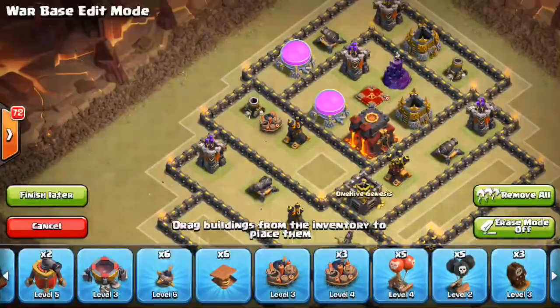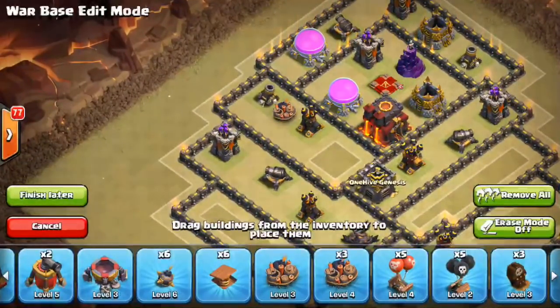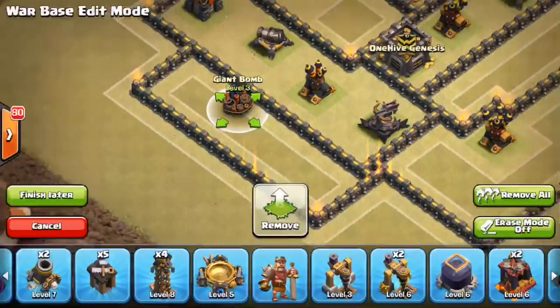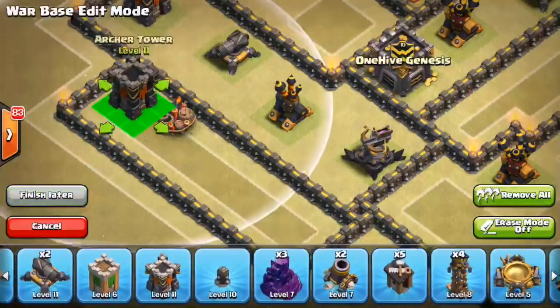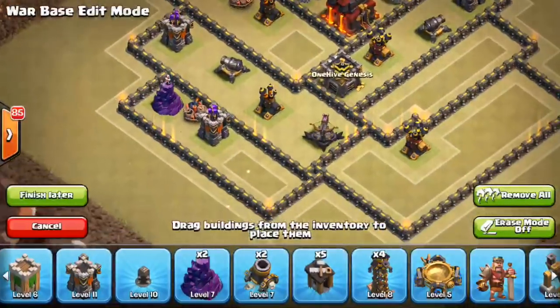I like having the giant bombs hit the hogs. Obviously you can try to have them take out Valks, but as long as the Valks are under heel the giant bombs aren't going to do much. There is the possibility the golem will explode on top of the giant bomb and combined can take out Valks, but that takes so many things to happen at once. On a cleanup attack someone can drop three hogs and trigger your giant bomb, but that should be the least of your worries — the first attack is the priority. I'd put those giant bombs pretty exposed.